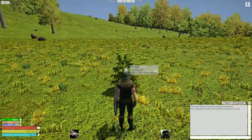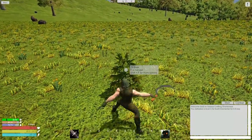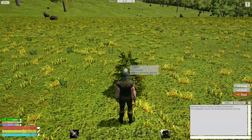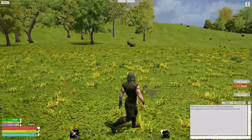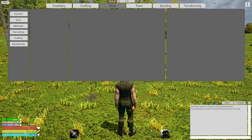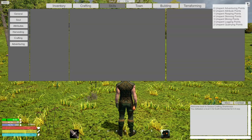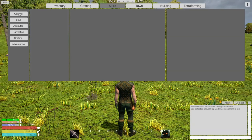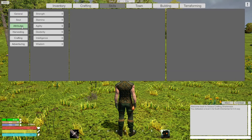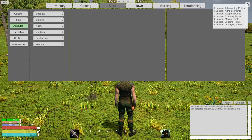It's weird how it happens. I guess we could use that strong attack but I need to put that stuff on the hotbar. Let's go into our skills - maybe we got all our points back. Could be. General, basic attack, basic harvest, soul attributes. Yeah, looks like I think we got our points back.